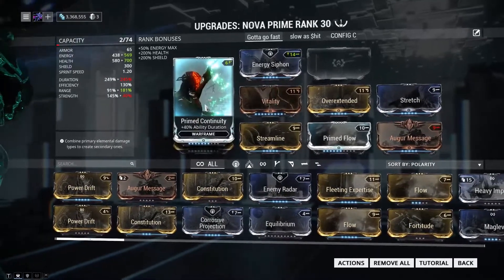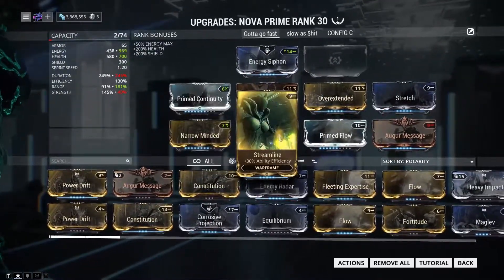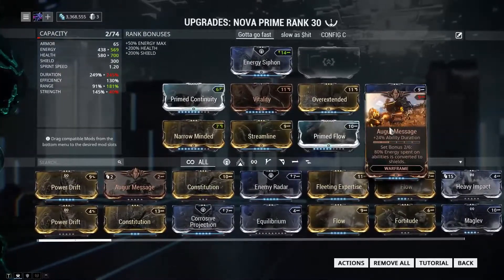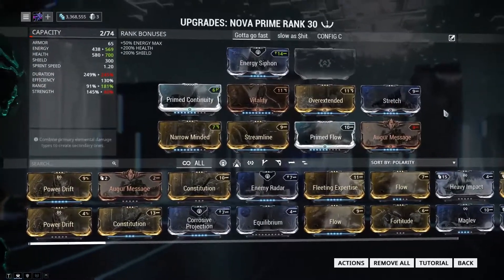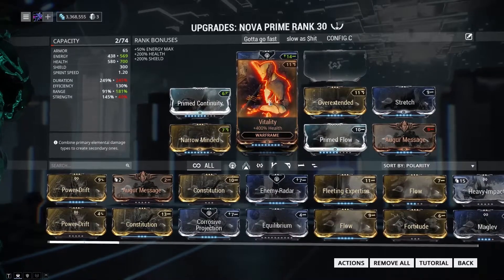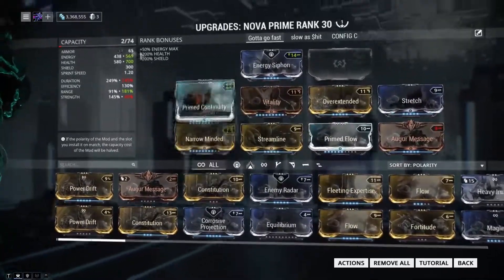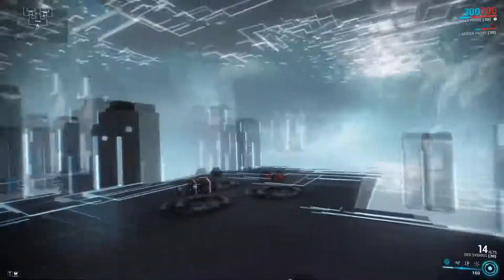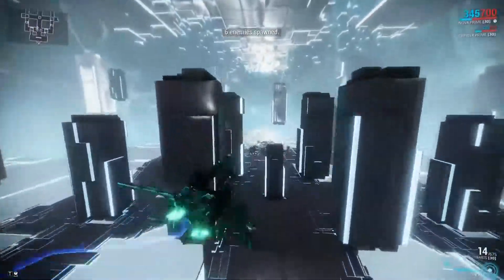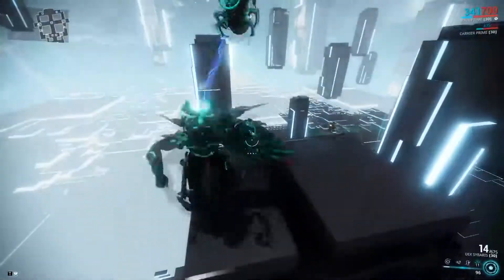The mods are: prime continuity, vitality, overextended, stretch, narrow minded, streamline, prime flow, and augur message. Augur message increases the duration — you can put constitution instead of vitality. Other than vitality, I would prefer you copy every single other thing. Fast Nova is going to increase enemy speed — not by a massive amount, but a decent amount, making them really fast.